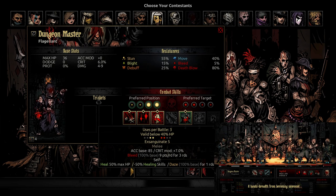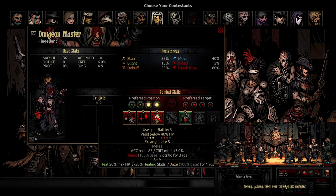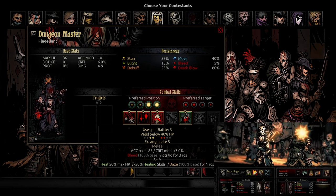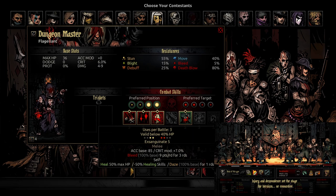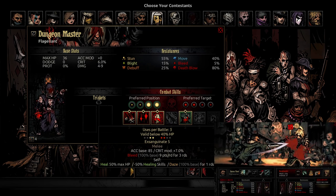Into Exsanguinate — this is a very important one. How does one nerf one of the abilities that defines the Flagellant? When he goes to low HP, he drops an Exsanguinate on you, hurts you, bleeds you for an insane amount, and then heals himself for half his health bar — minimum. It is difficult to balance this. I think it has low accuracy, so that's something to consider. Keep the accuracy where it is. I think to actually balance this ability, we're going to have to touch the Flagellant in other ways.